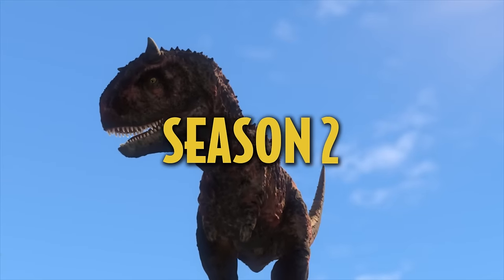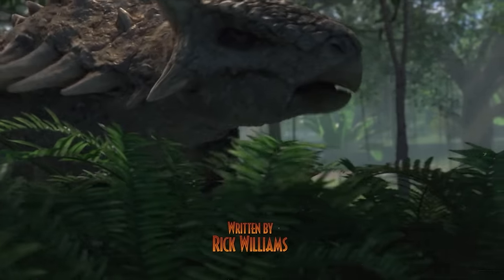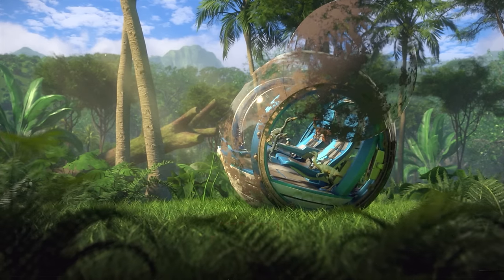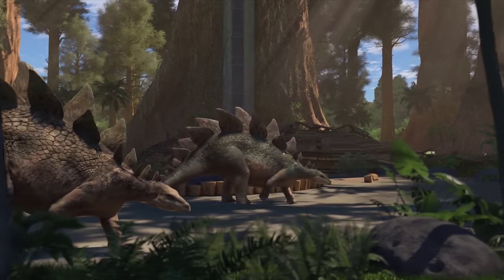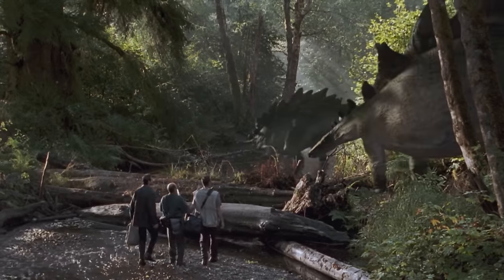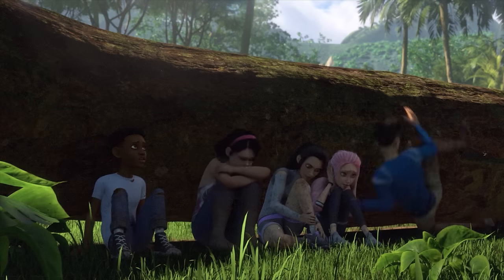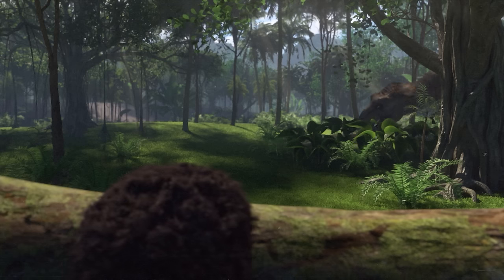Season 2. Episode 1 opens with an Ankylosaurus crossing the screen, perhaps a nod to the dinosaur's first appearance in Jurassic Park 3. There's an abandoned Jurassic World staff vehicle and a gyrosphere which could be the same one from Season 1. We then see a herd of Stegosaurs walking through camp, the shot being reminiscent of The Lost World. After this, the gang hides behind a tree log very similar to the scene in Jurassic Park — equally, they're hiding from a T-Rex, just like Grant, Tim, and Lex were.